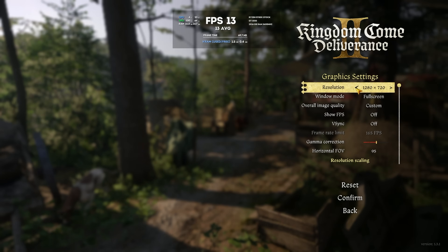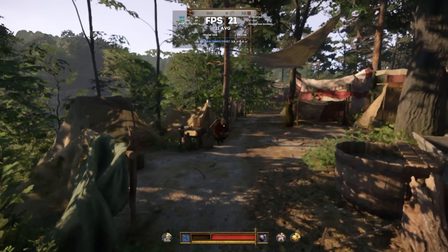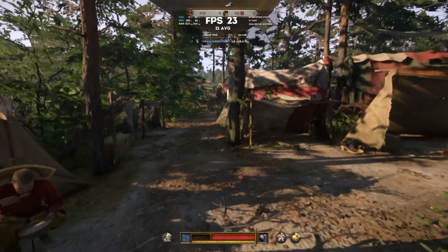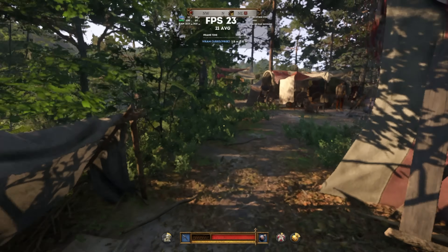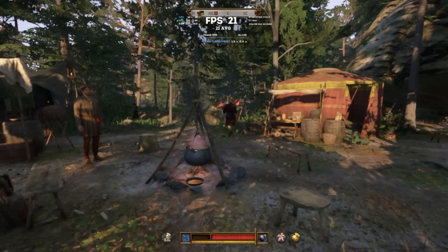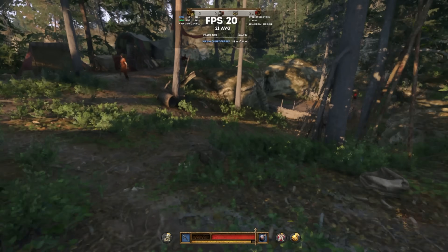Let's try to squeeze even more performance from this poor GPU and drop the resolution to 720p. Now it's reconstructing the image from a 360p base, and it's noticeable. Although there is even some free space in graphics card memory — about 400MB — the FPS increase is not that significant. Now we have 22 on average, but with very, very soft visuals.